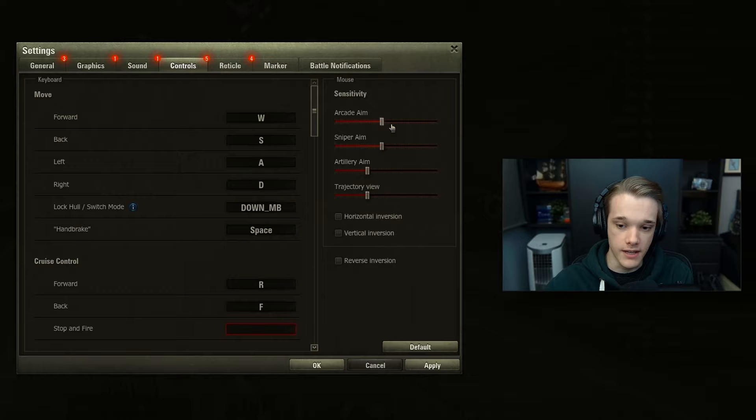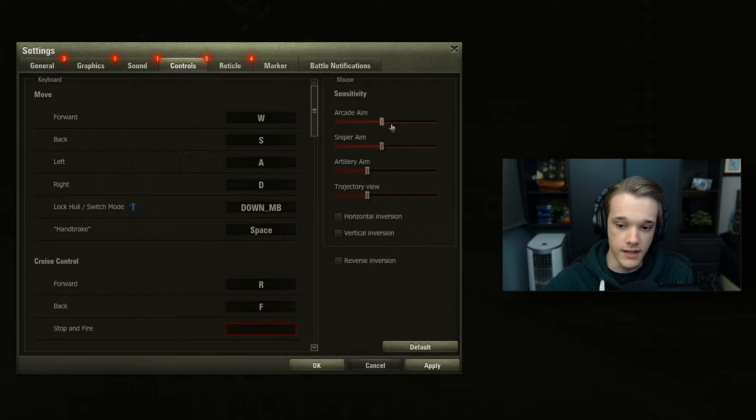Now in your controls do not have your sensitivity at a stupid amount like halfway - that is absolutely stupid. If you have anything over like 400 DPI this is way too much. I'd recommend you go as low as you possibly can. I go for one tick in sniper aim and then five or six ticks in arcade aim. Just because this works for me doesn't mean it's going to work for you - it all depends on how much mousepad space you have, so find something that suits you but don't go too high.